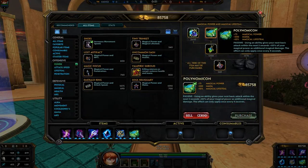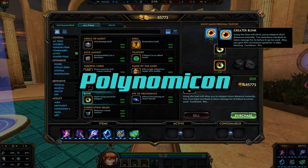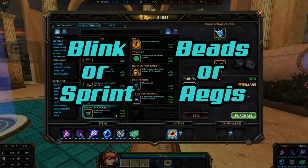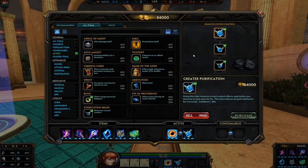You can also organize these in any way you want, so play with it — it's a build, have fun with it. For actives, they're always situational. I recommend Greater Blink or Sprint, as well as Beads or Aegis, depending on what you are fighting, as always.